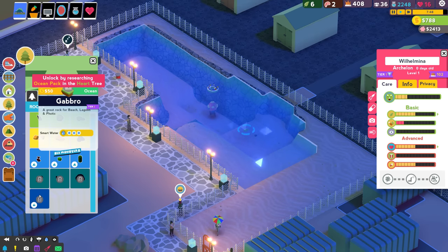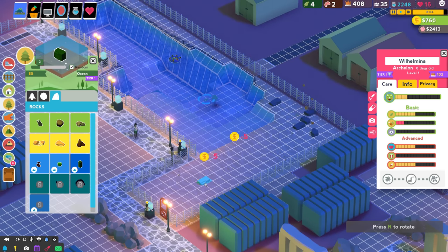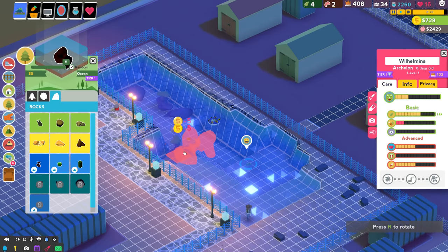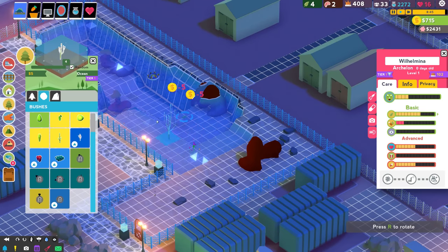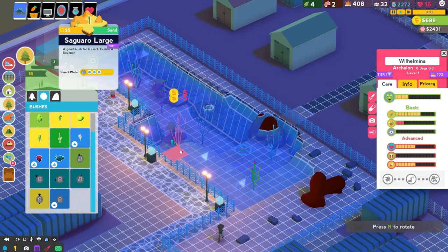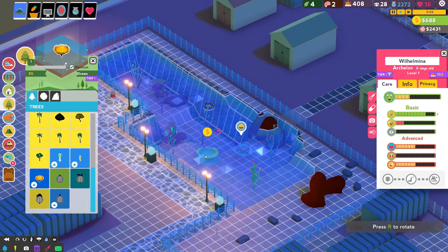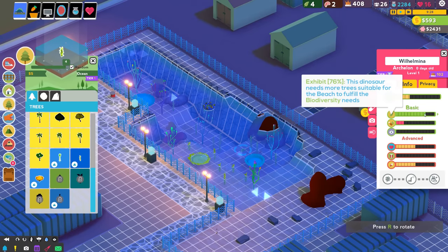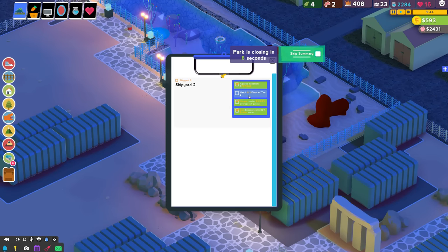Let's get some rocks for the exhibit. There's gabbro, pumice, some beach rocks, lava rocks - look at that bendy one, that's very... interesting. I love the variety - it mixes and matches the shapes all the time which keeps things really varied. Let's get some bulbous coral - that's pretty sweet looking - and some trees like sea flowers and ore weed. There we go, nice and happy.